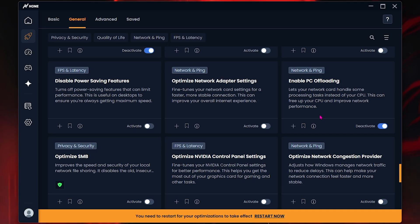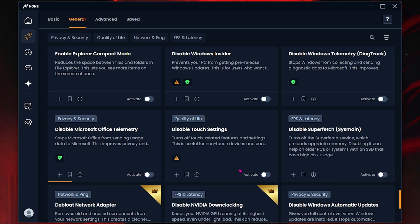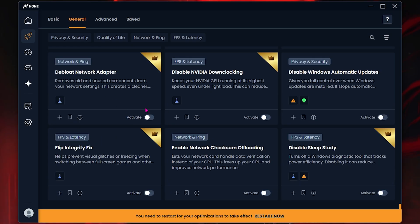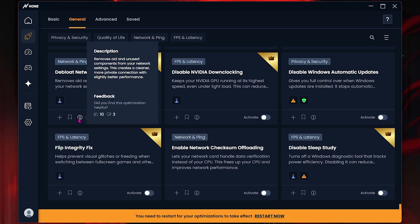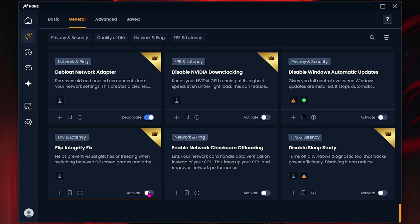Optimize Device Affinities to help optimize your CPU, and optimize the Windows Power Plan. Enabling PC Offloading can help free up your CPU and improve network performance. The most important feature here is to disable Network Saving Features and optimize Network Adapter Settings — this automatically applies the best network adapter settings on your LAN or Wi-Fi, reducing your ping and packet loss instantly. You can also optimize your mouse, optimize Netsh network settings, disable Microsoft Office telemetries, disable Superfetch, deep-load your network adapter to flush your DNS cache, and enable Flip Integrity Fix, which prevents visual glitches or freezing when switching between full-screen games and other applications.